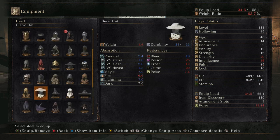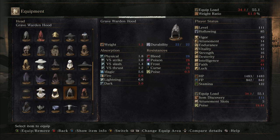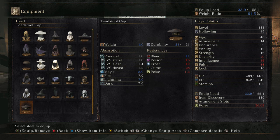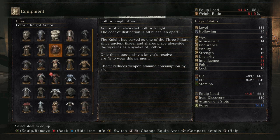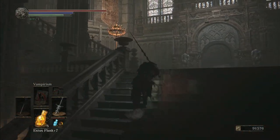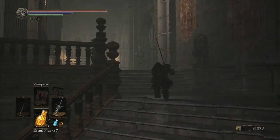Where's the frickin' Lothric Knight hat? We must have passed it. Oh, that's Cathedral. Reduces Weapon Stamina Consumption by 2% — is that what it does for the whole set? Yeah. Aww, well that's lame. Very lame.